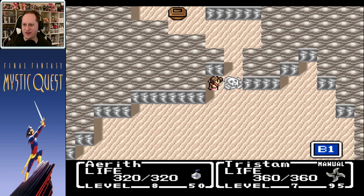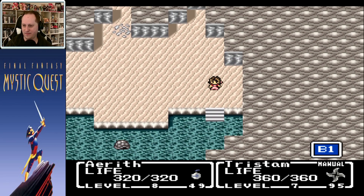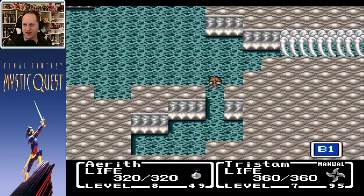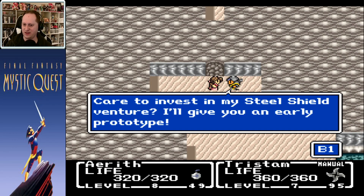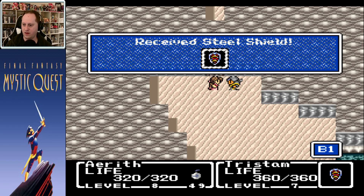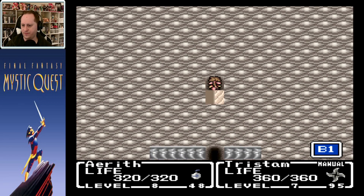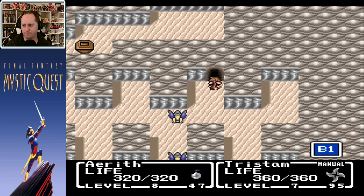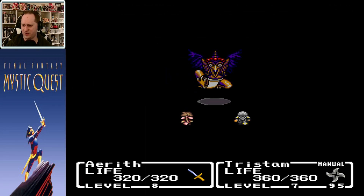One neat thing about this game is that you can use your weapons on the overworld and do things like that. Heal potion — nice. So like I said, it's not all bad, just very simplistic, and kind of sad that we got this instead of Final Fantasy 5. Someone offers an early prototype of a steel shield — I don't hate that. Found a refresher — I believe that heals all status ailments or something.